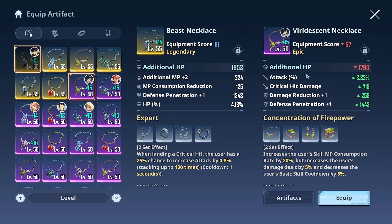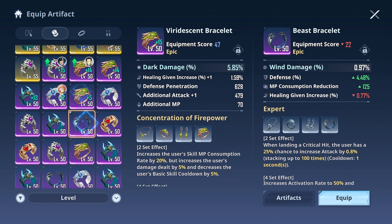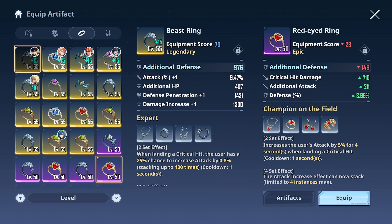Just note, you won't get any crit rate on the general bonus for earrings, rings, and bracelets — at least not that I'm aware of. They just provide MP and HP on top of the sub-stat bonus. There is no crit rate on that general bonus, just crit damage, so do keep an eye out for those.